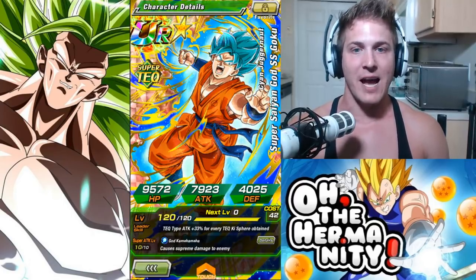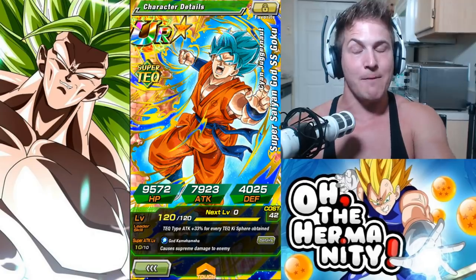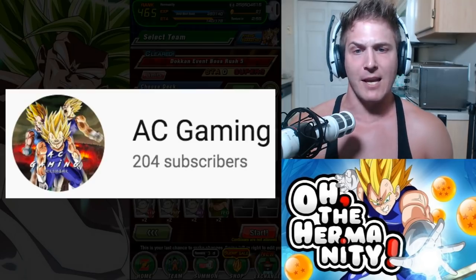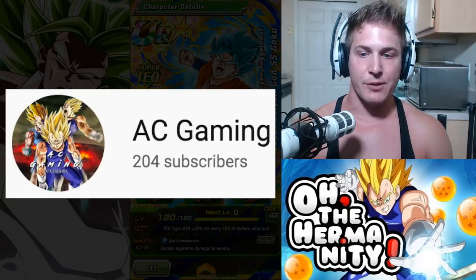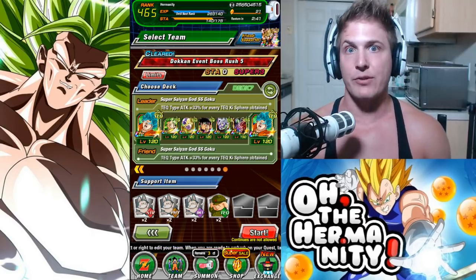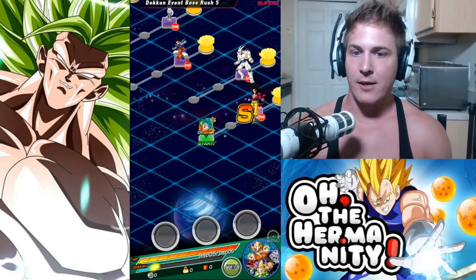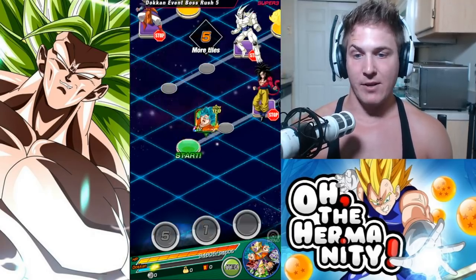So we're going to do the nuke test first. We've got our boy Goku, the Cyan Juggernaut, with leader skill Tech type attack plus 33% for every tech Ki sphere obtained. That plus 33% plus Broly's own 12% — we're in for a show. Special shout-out to AC Gaming for letting me use his Cyan Juggernaut Super Saiyan God Super Saiyan Goku leader, so we have double plus 33% from both Gokus and then Broly's own plus 12%. We're doing boss rush stage five.